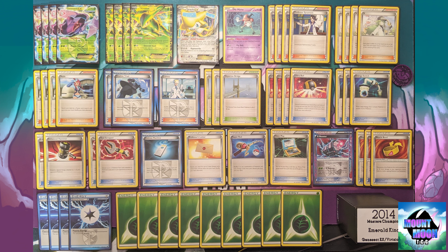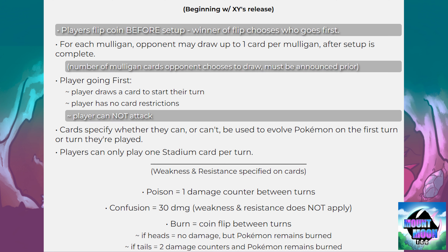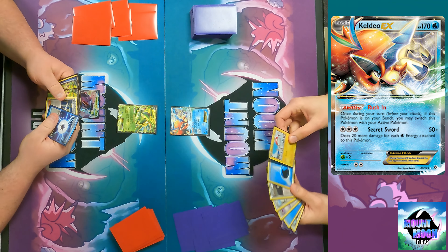Hello everyone and welcome back to Mount Moon TCG. Today's episode we're taking a look at the 2014 World Championship format. We have Emerald King, the Master's champion, and we have Black Kyurem — Blastoise Keldeo — a list that made Day Two. Here are the rules from that era, the 2014 World Championship format. I'm on the left and Chris is on the right.